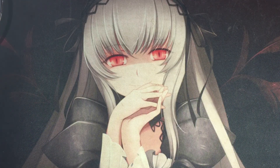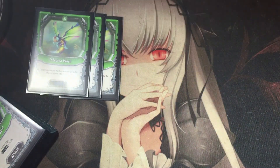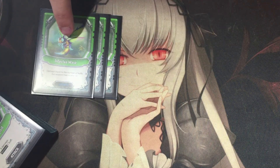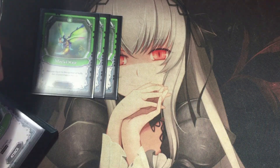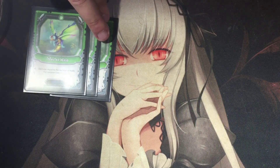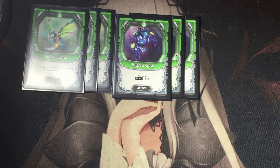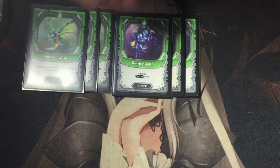Starting with the insect attack cards — I'm running three Infected Wasp. This card deals damage equal to the number of buffs the recipient has in play, plus three. So if they have three buffs in play it does six damage; if they have one it does four. It's really strong and pretty cheeky — I've won games just because of Infected Wasp. The next attack card isn't an insect, it's undead, but still really strong: Reckless Spirit. This card deals three damage and removes one buff.